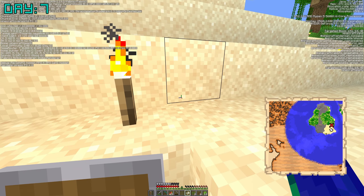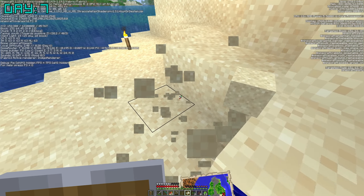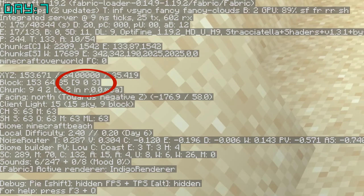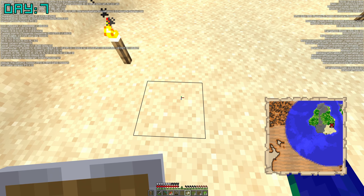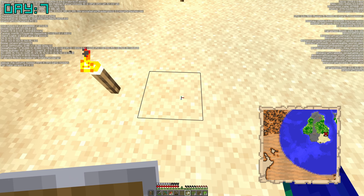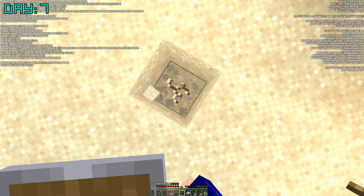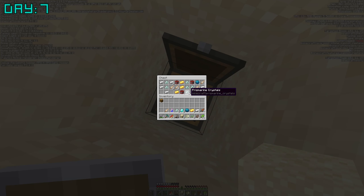I actually mined it about one chunk away. Basically up in the F3 screen you can see nine, nine — that's how I find the buried treasure. But I did it one or two chunks off from the actual buried treasure. I did actually find the buried treasure, but then I checked on the map and went to the right spot and it also had buried treasure there too. So I found two, and that was just crazy.